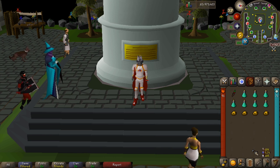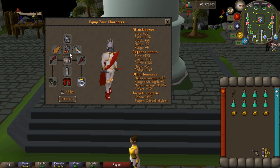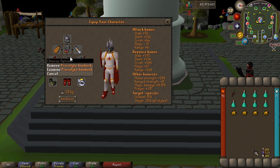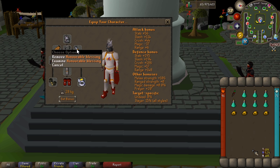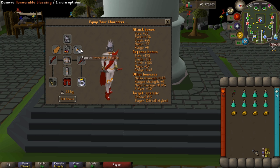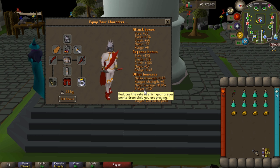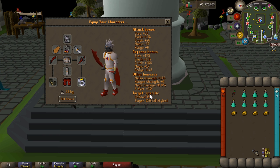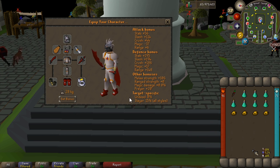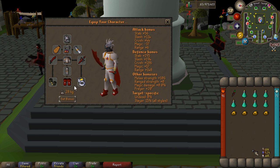When killing hellhounds it's normally best to wear your best prayer-enhancing armor. I have the slayer helm on, then I have max prayer gear — proselyte body and proselyte legs. I've also got an honorable blessing; that could be any blessing you can get your hands on. These give a prayer bonus — here we've got a plus 20 prayer bonus. You could also bring a holy wrench for a bit more boost on your prayer pots when using them.